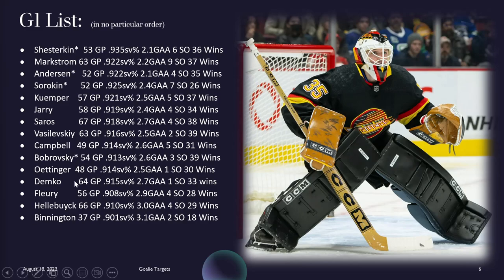Going down this list, Fleury's numbers don't add up — he's not above 915 — but that's because a lot of his stats came from Chicago. He's on Minnesota now. Minnesota gave Cam Talbot great stats last year. They're going to win a ton of games and have a good enough defense to provide him with more shutouts. Fleury doesn't have a capable backup — Gustafson is not a guy who's going to push for starts as a 1B — so Fleury will probably get more than 56 games this year.